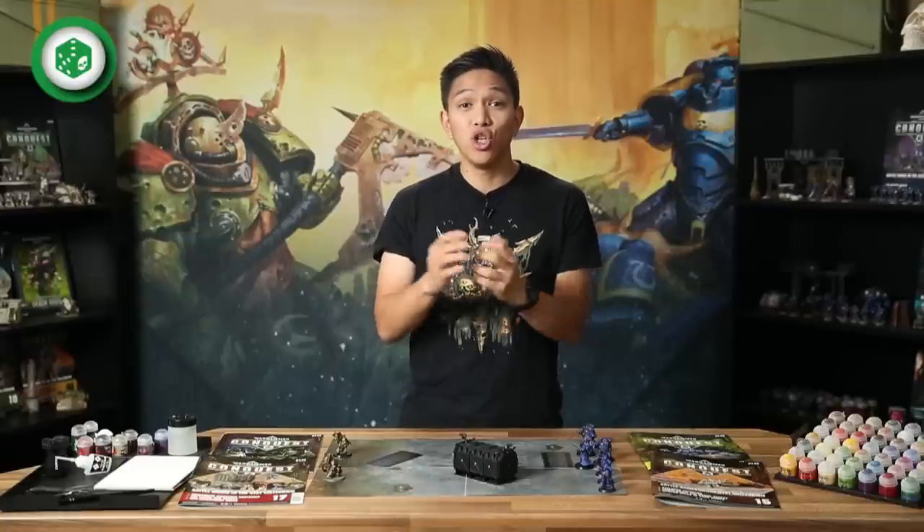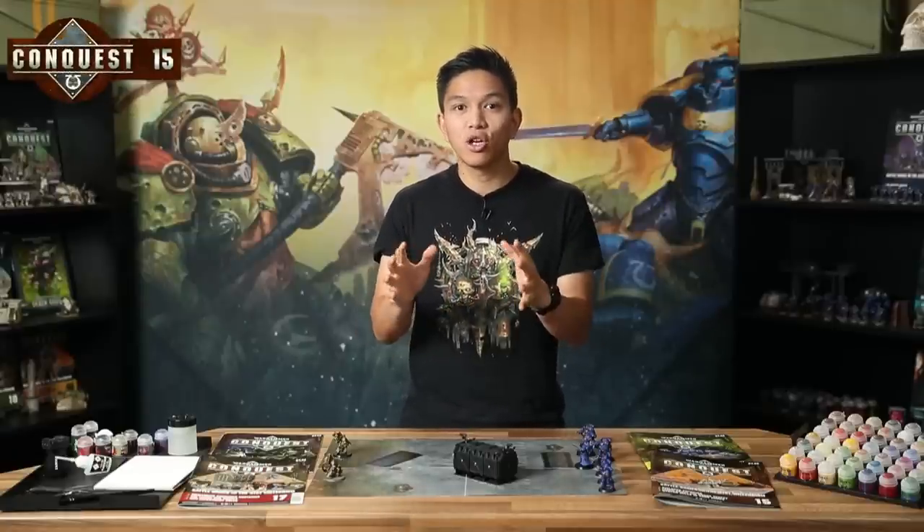Now it's time to play tutorial mission 14 using your new Biologist Putrefire. Remember to try and make good use of his and the Foul Blight Spawn's abilities to power each other up. Once you've got the hang of it, try out replay mission 14, Vectors of Disease, in which the objective for the Death Guard is to kill the Librarian while the Ultramarines try to kill the Biologist Putrefire. Both objectives might be harder than you think, so you'll need all the skills you've learned. Good luck.